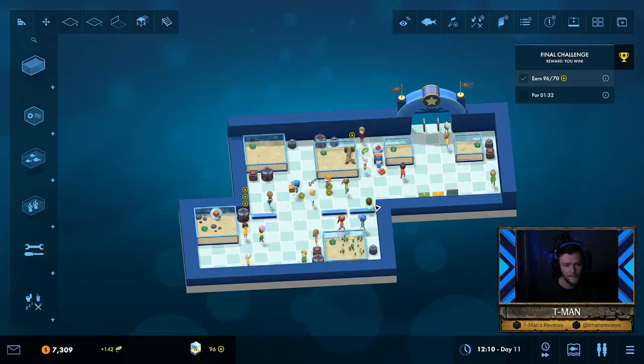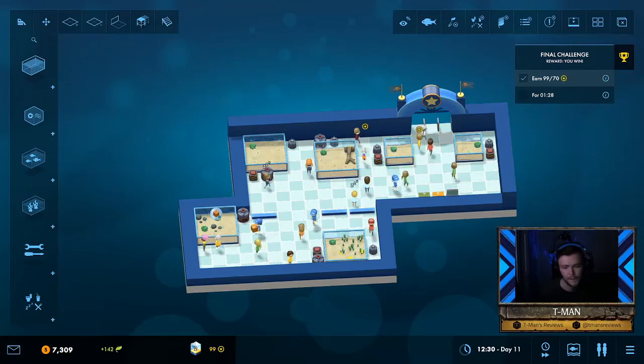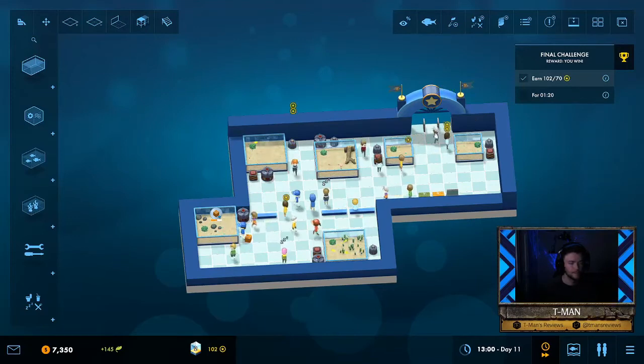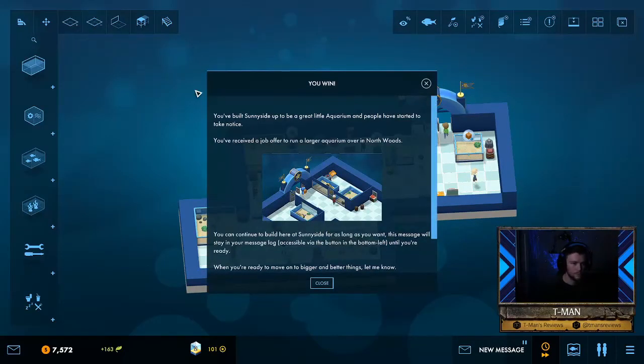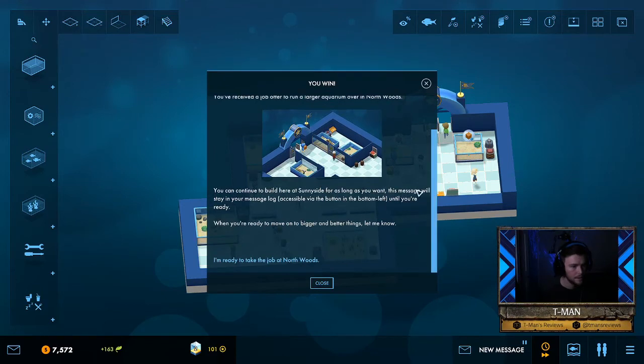Let's go ahead and just ride it out with fast forward engaged. I win! You've built Sunny Side up to be a great little aquarium and people have started to take notice. You've received a job offer to run a larger aquarium over in North Woods. You can continue to build here at Sunny Side for as long as you want — but when you're ready to move on to bigger and better things, let me know. You already know!